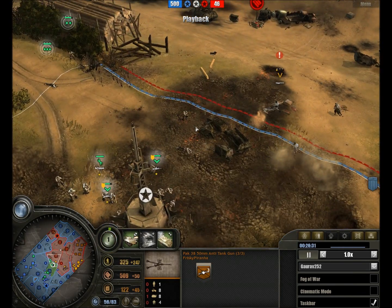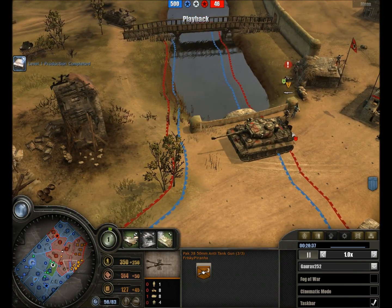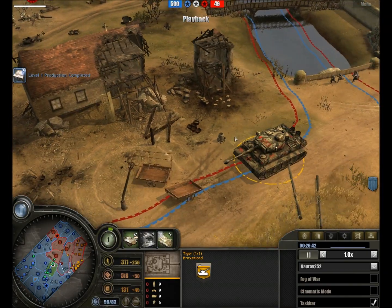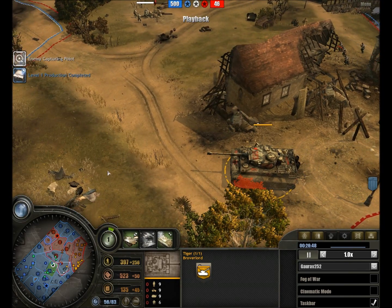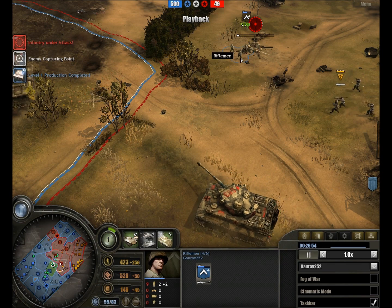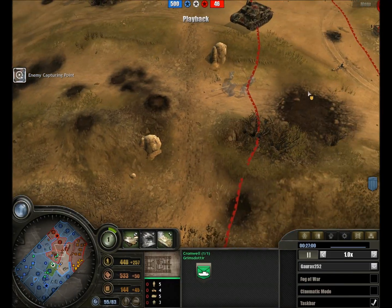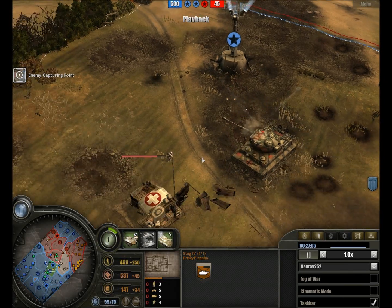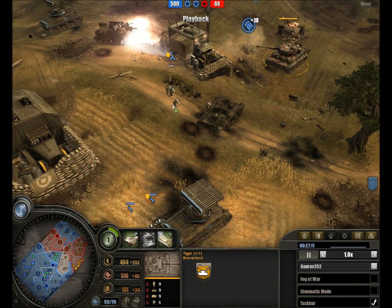Clearing out an entire Grenadier team in seconds — my goodness. Robolord has indeed failed the Fatherland, I fear. And so has Frisky Piranha. A Tiger finally hits the field, finally being able to muster some heavy armor to support the situation. But I fear it is too little too late. The StuG 4 opening up, Tiger as well, moving straight into the middle of things. But shall it be able to do anything, since it seems to be ignoring the actual opponents?